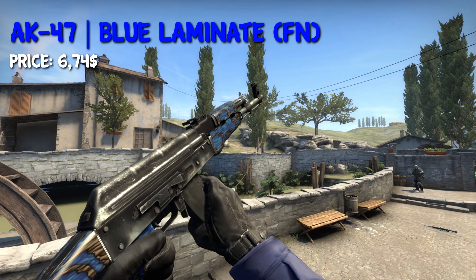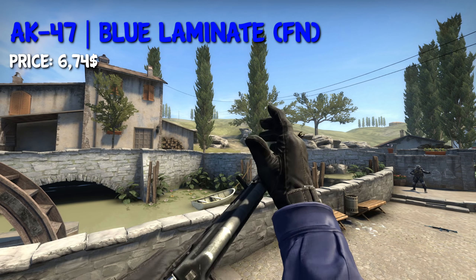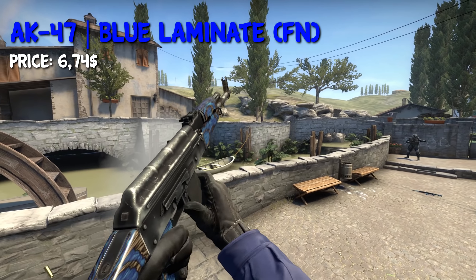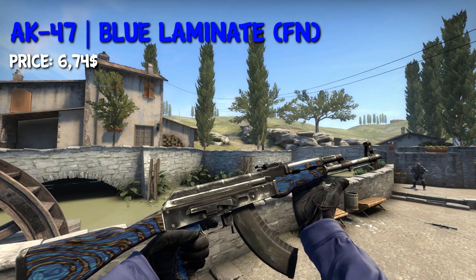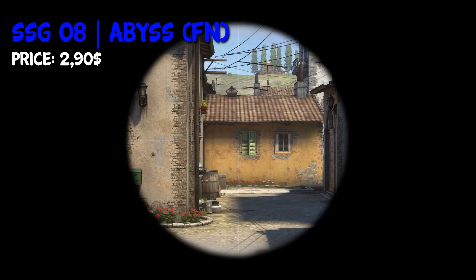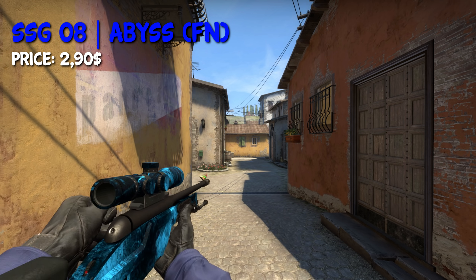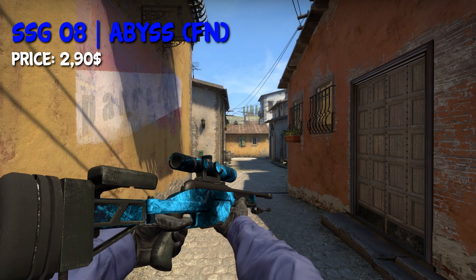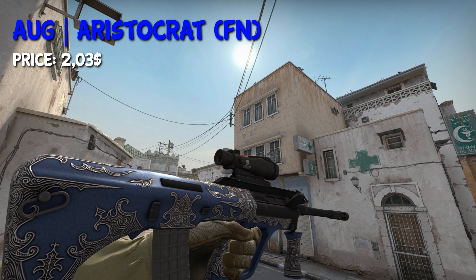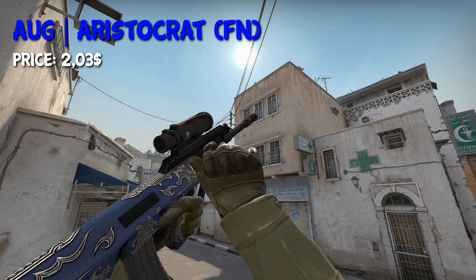The AK-47 Blue Laminate in Factory New is a nice looking AK skin, and it's actually quite cheap for an AK skin — you can get it for around $6.74. This is my favourite Scout skin and it actually fits the loadout, so I might as well include it; it goes for around $2.90 in Factory New condition. The AWP Asiimov in Factory New is actually not that common, but it fits the loadout quite well, and in Factory New condition you can get this blue skin for only $2.03.